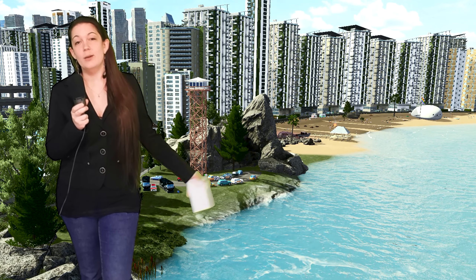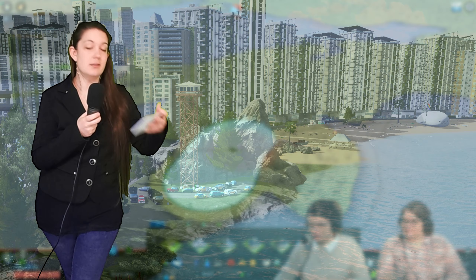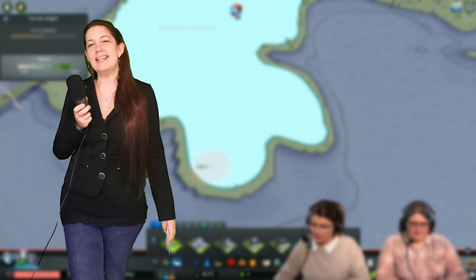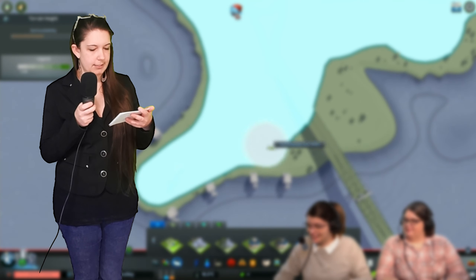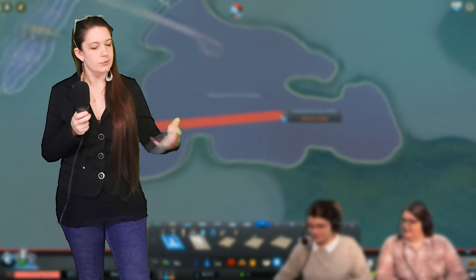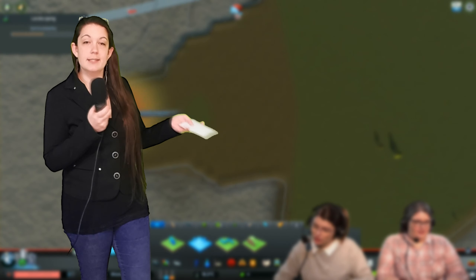Links to everything will be in the description below, but I am going to go over how Maddie built the airport during the live stream. The live stream started with a rewatch of the trailer, then went into the actual building of an airport. Maddie first zoned the area needed, similar to Park Life and Industries campus DLCs, except it also flattens the terrain as you're zoning and uses up soil, just like normal landscaping. The DLC does, however, add the ability to purchase soil, so that's less of an issue.